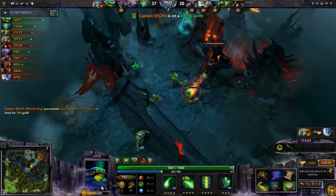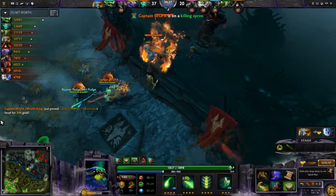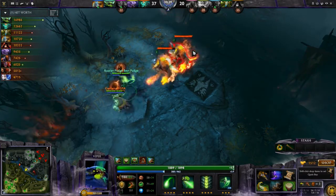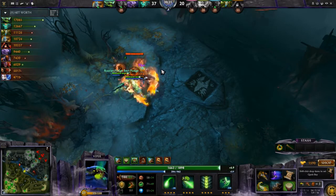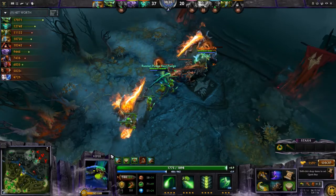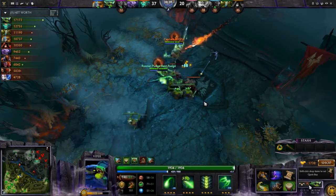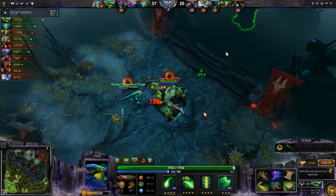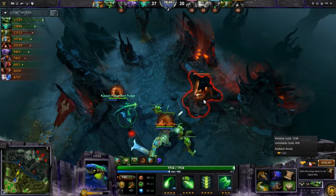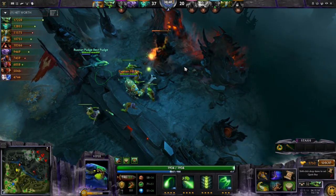Even if he blinks away I can still just run him down — he's not getting away. I mech everybody up, I'm at full HP, and I dive their tier three towers against three heroes. I got focused by three of them, got the rock dropped on me, and I have full HP. I've got enough mana for my ultimate and some right clicks with the Poison Attack. I've got my Butterfly on the courier and 1.8k gold — this is GG. There's no way they can defend this push anymore.